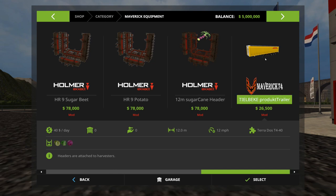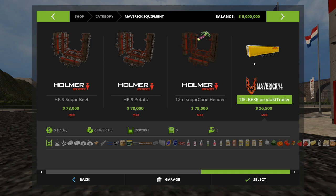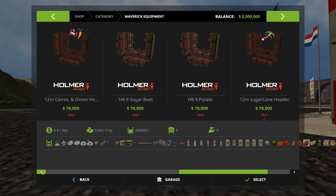Now the product trailer is going to be really important. What this does is it hauls all the products that you can make that will go on pallets, so you're going to need this. Not right away because you're not going to have any of that stuff, but sooner or later you're going to need this. The first thing you want to buy though is a header for the sugar cane, because we're going to be doing sugar cane right away. So let's buy that and then we need to buy the Homer.